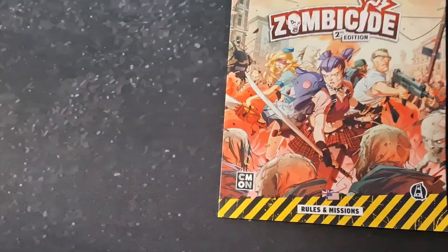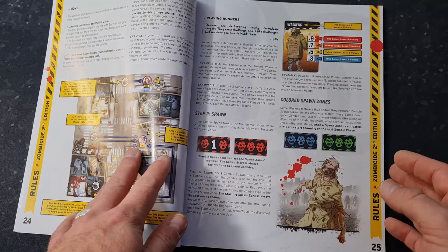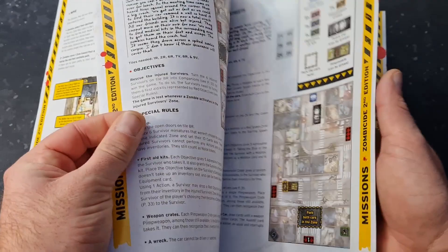The rulebook is really easy to read and learn — it pretty much just makes sense when you go through it. There are really not many questions about how or why. And the missions — there are tons of different missions. In this book there's a bunch of missions, going all the way up to mission 25. And on CMON's website there are even more missions available.